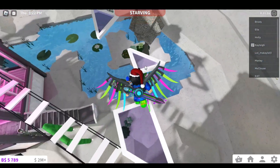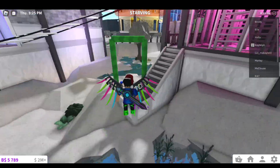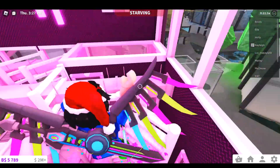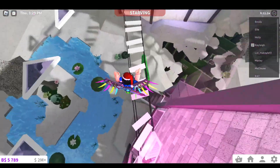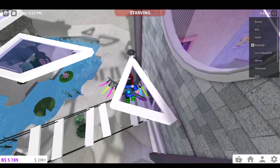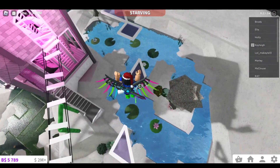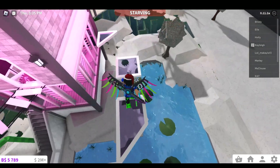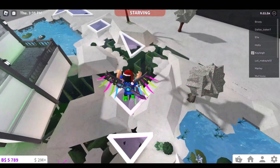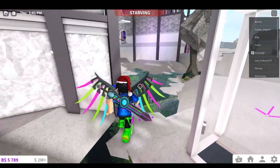You want to jump onto this light — I did it first try — and then jump up here. I fell, but basically you want to follow that pathway. I'll probably fail a lot during this because it took me so long to get it even using this method. You want to be an adult character if possible, or at least a teen.